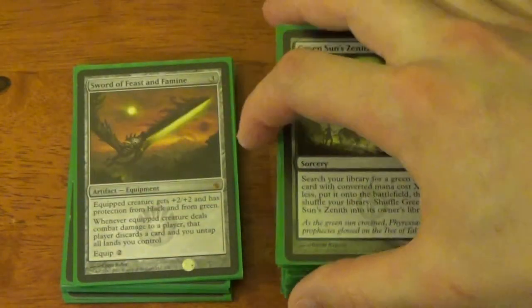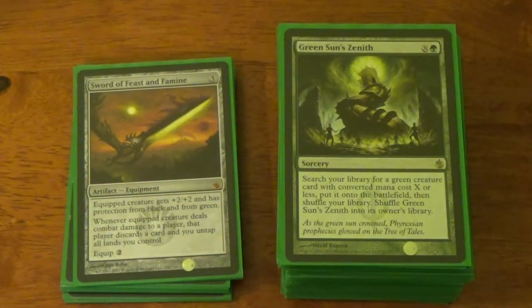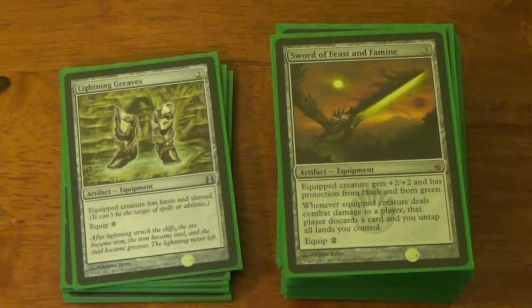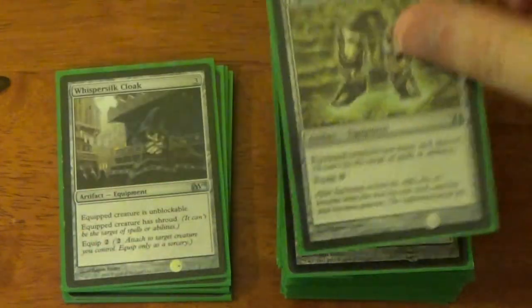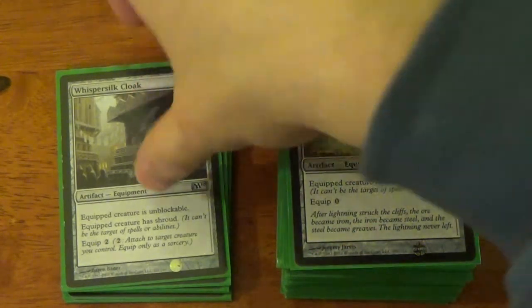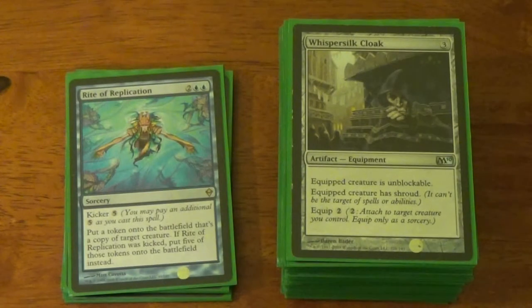Green Sun's Zenith — fantastic. Sword of Feast and Famine — I don't run a lot of swords in this deck, just this one mainly because it allows me to untap my lands. That's why I run the man lands — I will equip Faerie Conclave for one turn just to get the untap. Lightning Greaves — good. Whispersilk Cloak — good for some dedicated damage, especially when I want to get that untap from the Sword or Nature's Will.